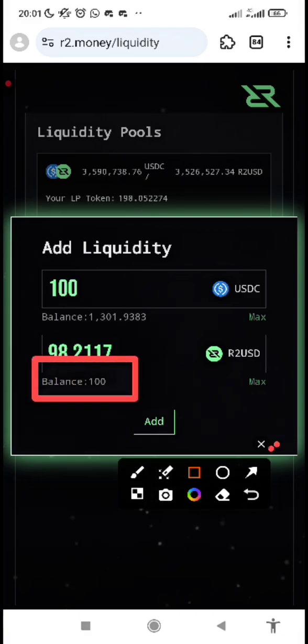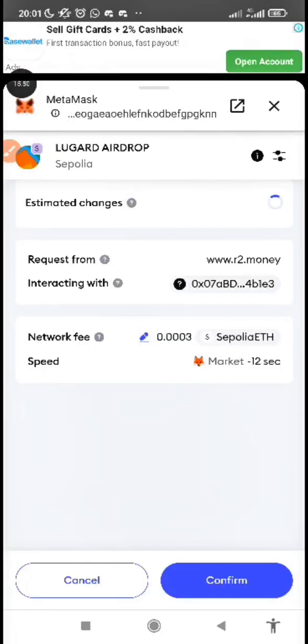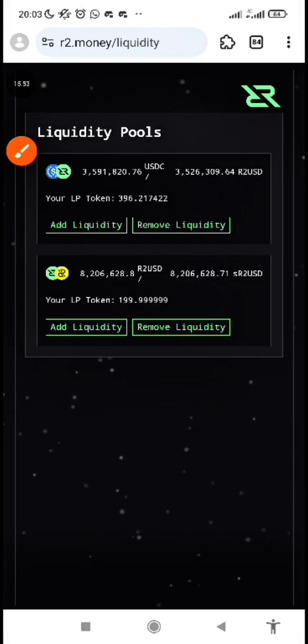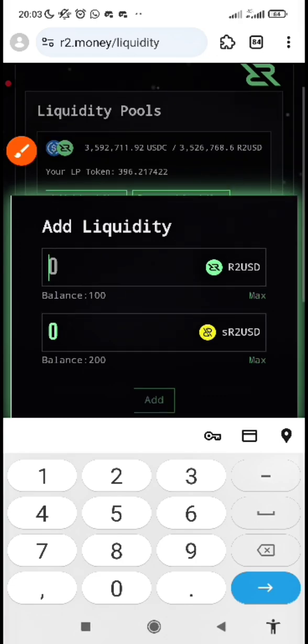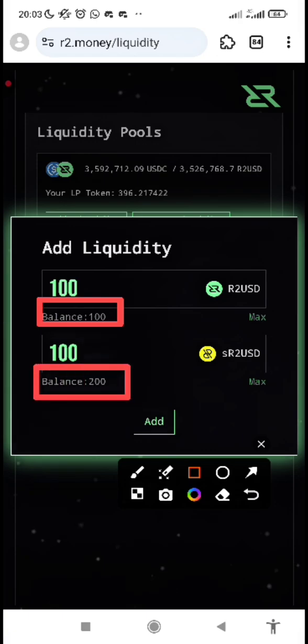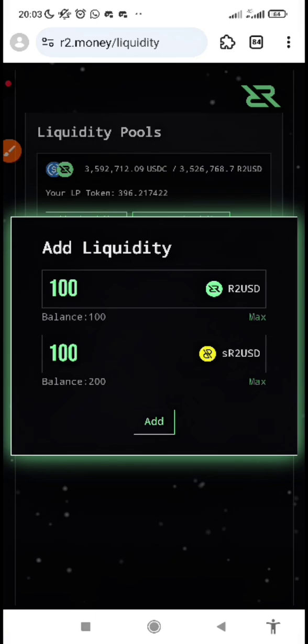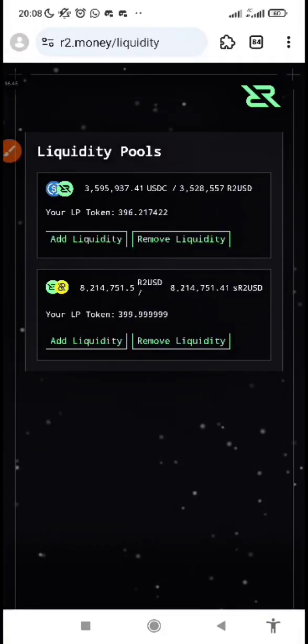Click on Add Liquidity and confirm the transaction from your wallet. I have 100 R2USDC and enough USDC, so I input 100. If I input more than my R2USDC balance, it will show insufficient balance — meaning I can only provide liquidity based on what I have in the second asset. Once the liquidity is added, you are good to go. For the second pair, repeat the same process — click Add Liquidity and confirm the transaction.